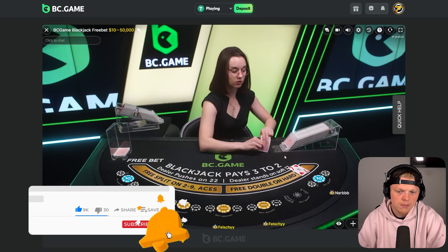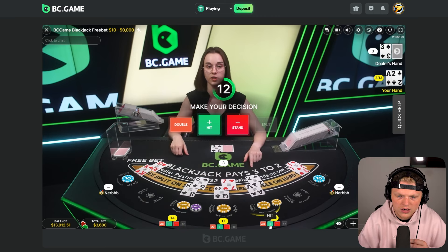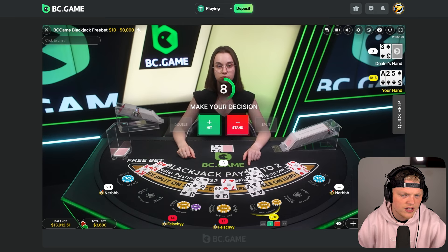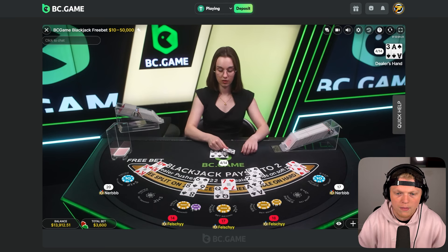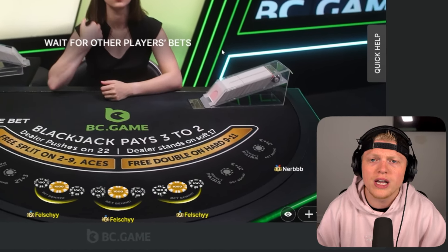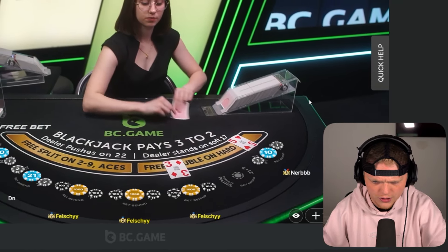If you guys play the side bets in real life on free bet — insane money you can make. Straight flush — great money on the siders. In real life, free bet blackjack is personally my favorite. This ace-seven is just a stand. You guys should definitely try it out — it's a lot more fun. It just sucks when you get a perfect 21 and the dealer gets a 22.